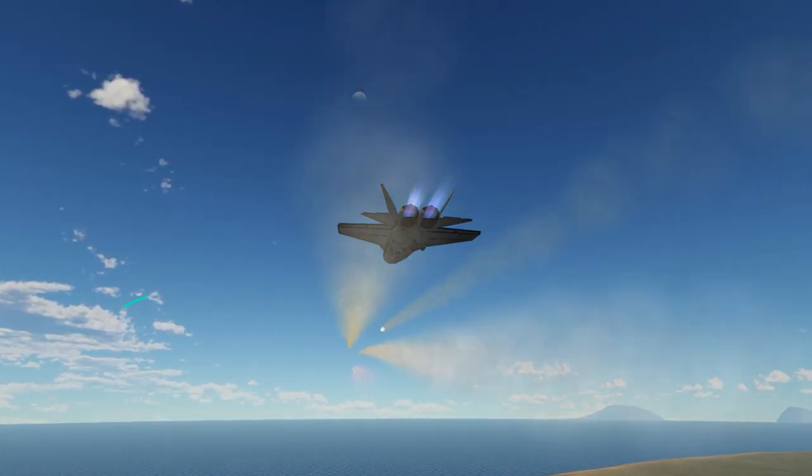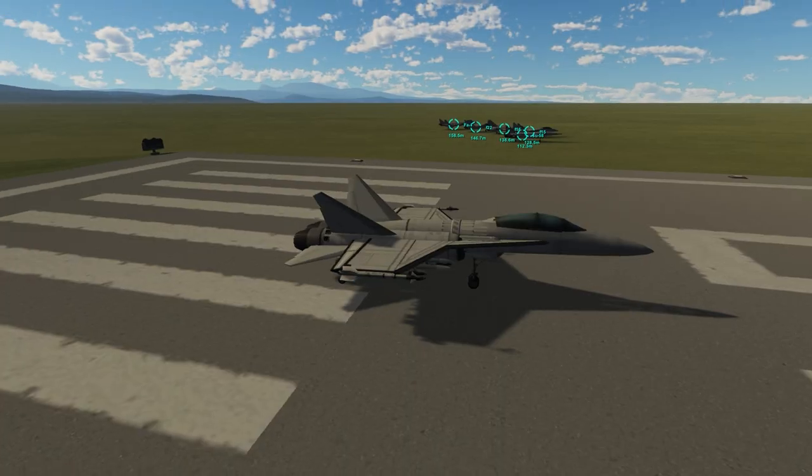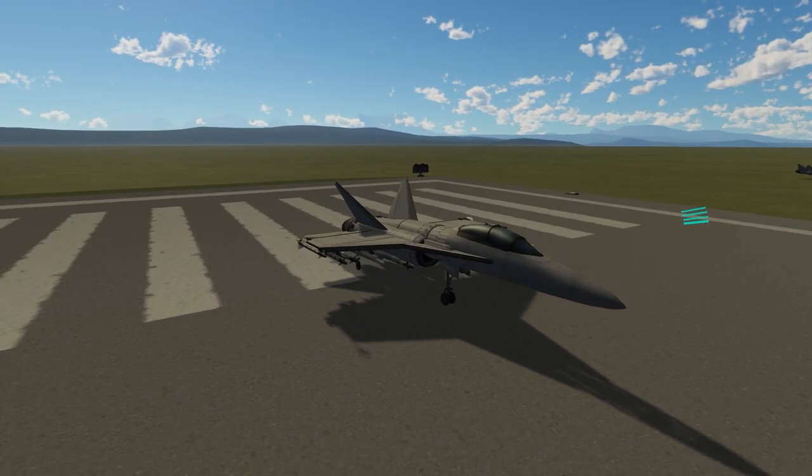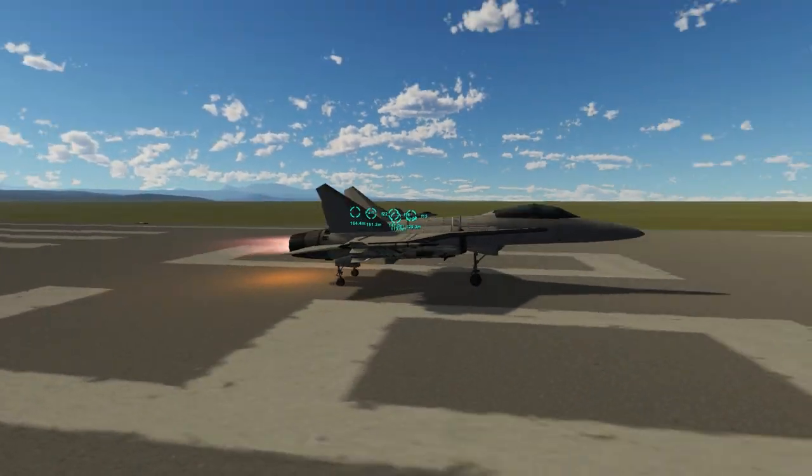The F-I stood for Fighter Interceptor and was absolutely garbage. The F-I-1 was tiny and fast with a long takeoff time and few missiles and ammo for tweaked guns. The F-I-2 was even worse — it could take off faster, but it was slow and not maneuverable.